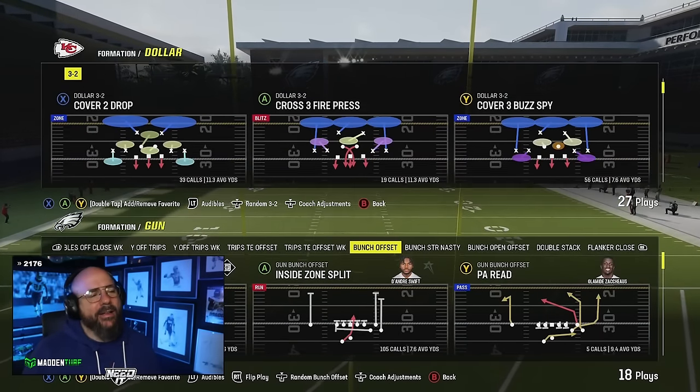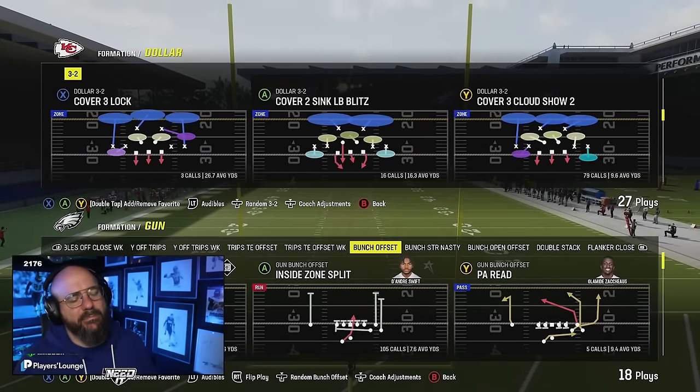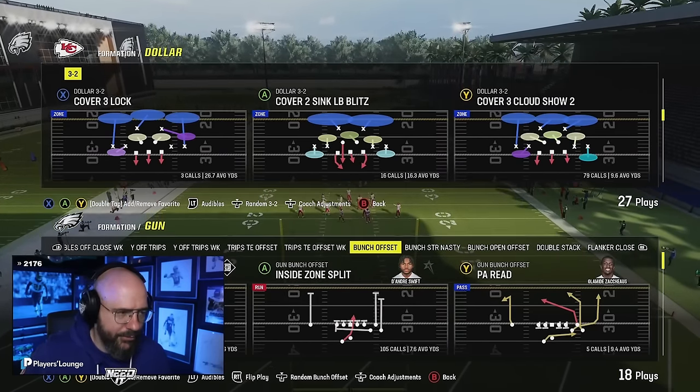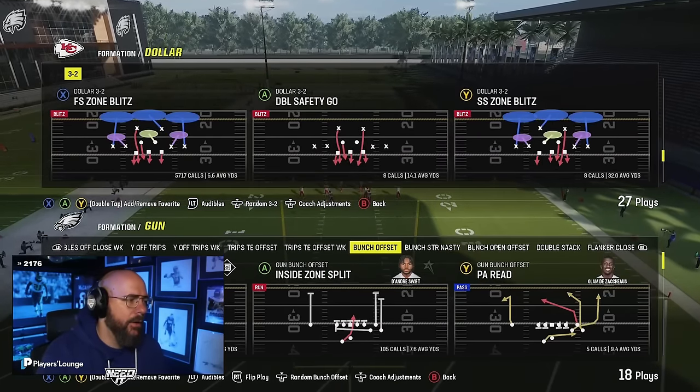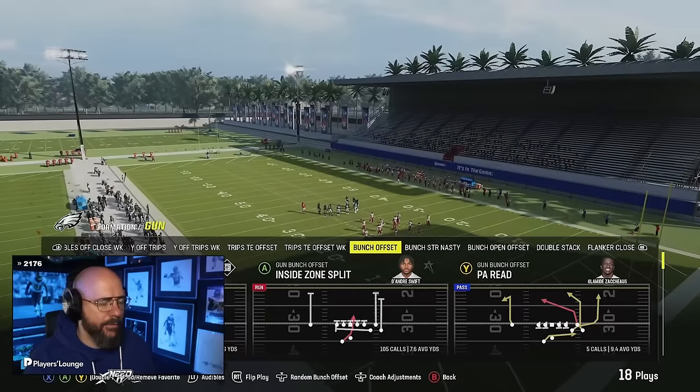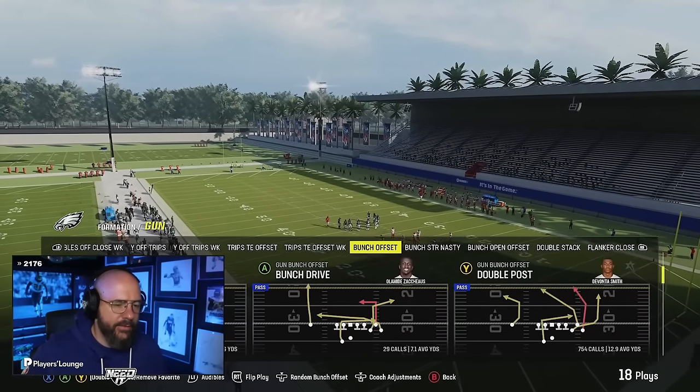The same blocking still applies, and that's why you need the same blocking protection to play against Dollar. Now we know how to block it — how do we attack it with routes? What routes do we use to attack this?